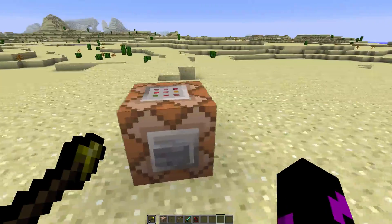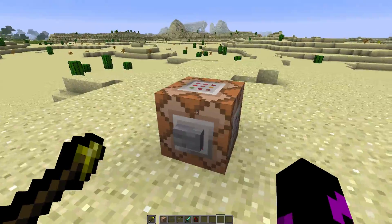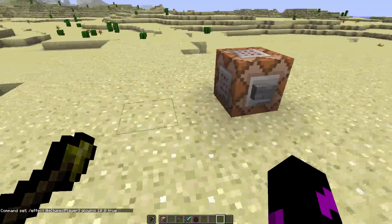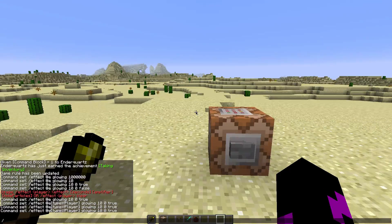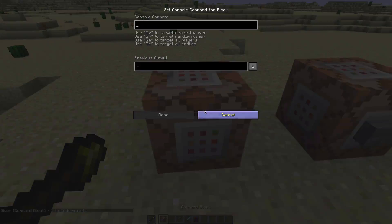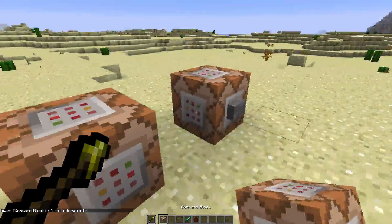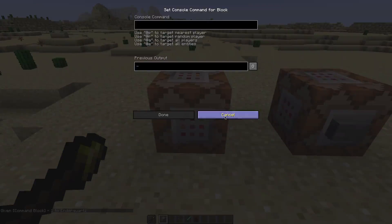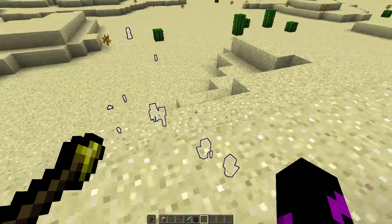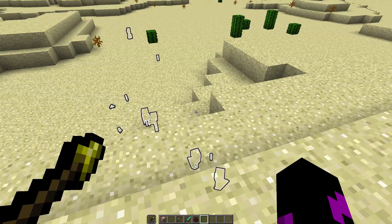It's just one command — and it's not like one of those one big command contraptions — it's literally just one command, really short. I'll post this command in the description, and you just put that into a command block. To give yourself a command block, do slash give at P, then C-O-M-M, press tab, command block, and boop — you've got a command block. Make sure you're in creative mode. Then you just place it down, copy the command from the description, paste it in, press the button, and voila — you have x-ray vision for 10 seconds.